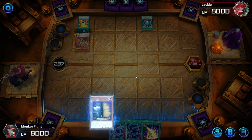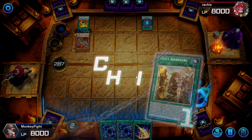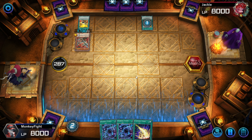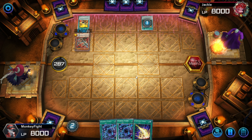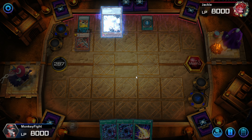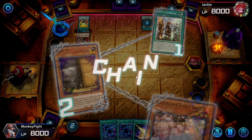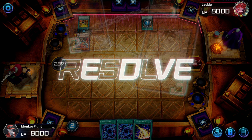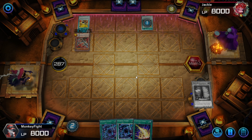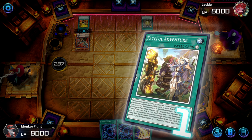Now we're going to immediately Maxx C here. He's going to start... shoot, that sucks. He's going to have to play through an extra deck negate and probably a Zuz — or, sorry, a single generic negate and a Zuz. If not more.